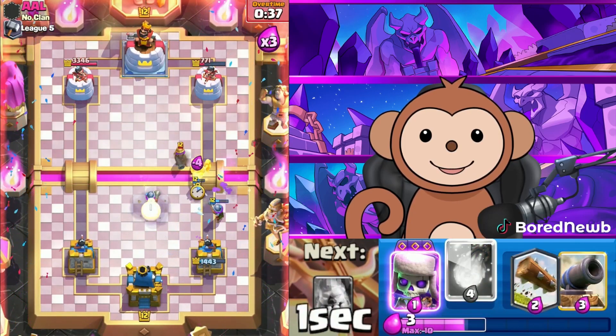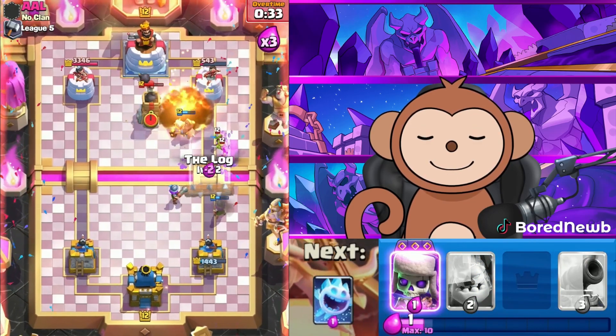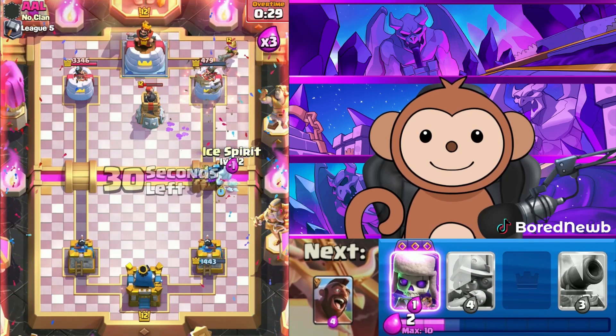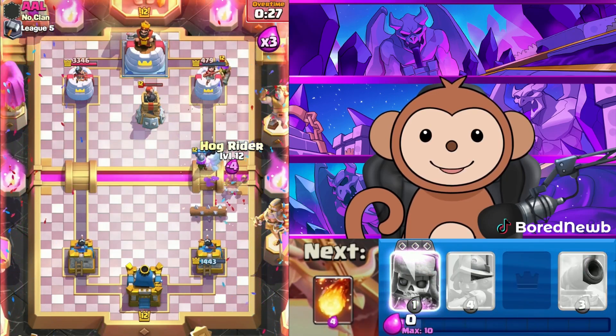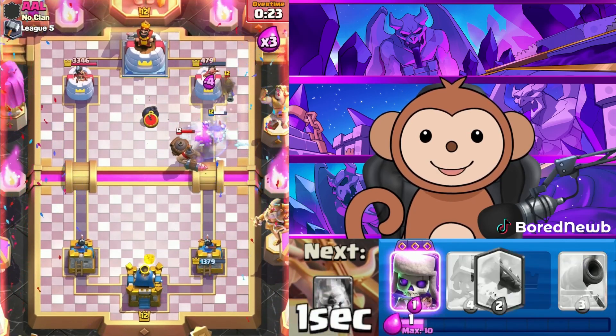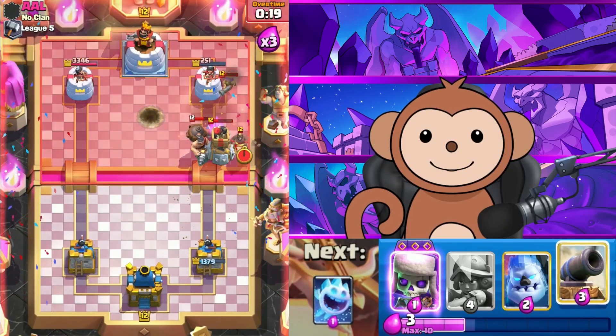Let's go double — Fireball this. We got double Musketeers, a Log, an Ice Golem, and an Ice Spirit. Another Hog Rider — we might get lucky with this! Let's go another Fireball cycle, Log this, and we just gotta stop this next push.